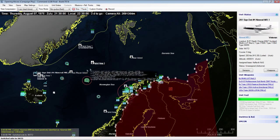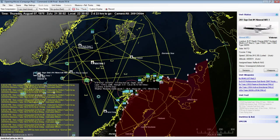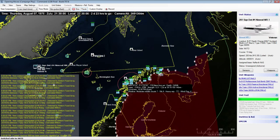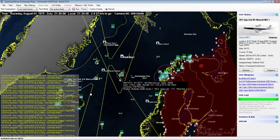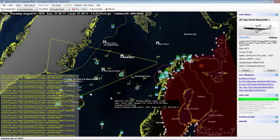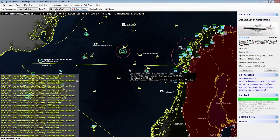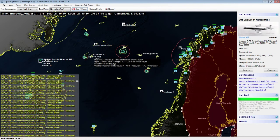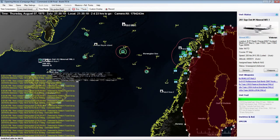We'll go ahead and start the game — and whoa, things just got busy. We've got our SOSUS network, basically underwater sonar stretched throughout the gap, picking up all these contacts. They're all unidentified, showing as yellow, meaning we're not sure if they're friendly or enemy.